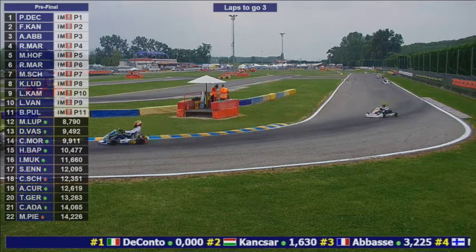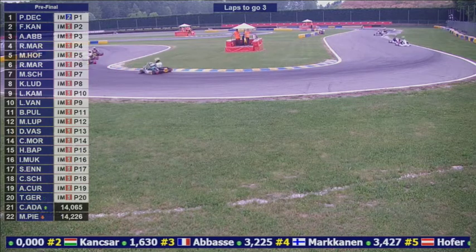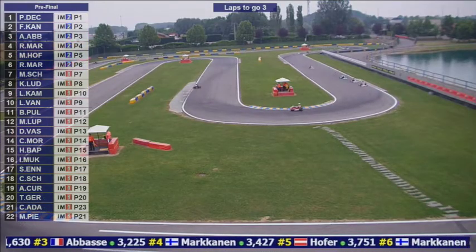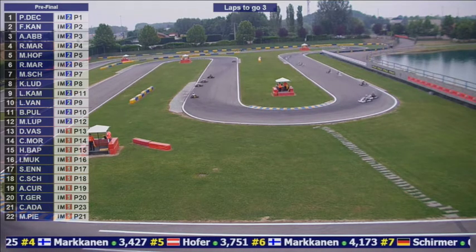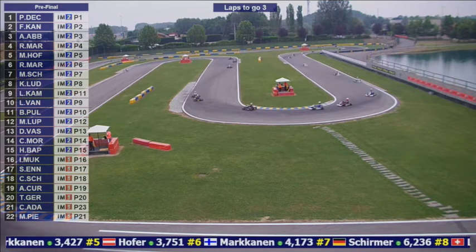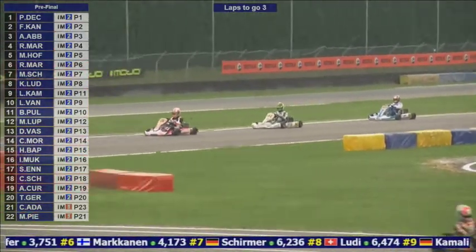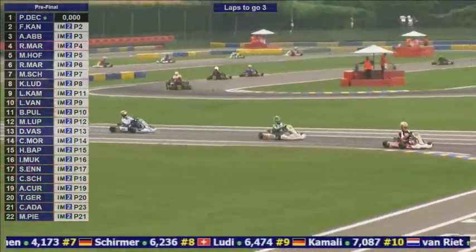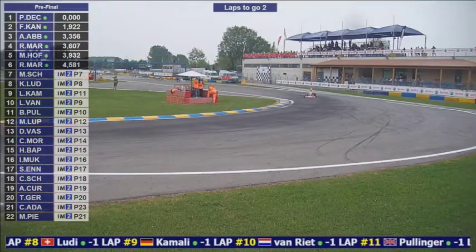The gap is growing — three or four kart lengths between Robbie and the group ahead. Max Hoffer is one to watch, up from seventh on the grid to fifth, and could yet make a move on those ahead. Rasmus Markkinen and Anthony Abbas work their way towards the hairpin at turn 10. Paolo Di Conto has nothing to worry about out front and comes across the line again. French Kanskar is having a very controlled race in second.